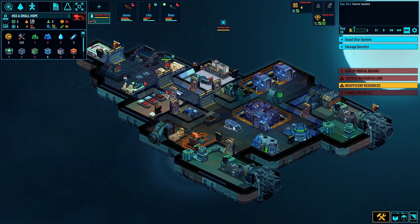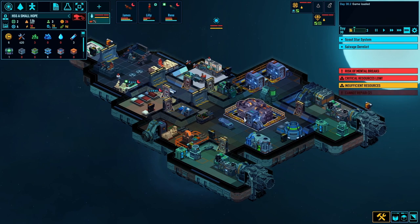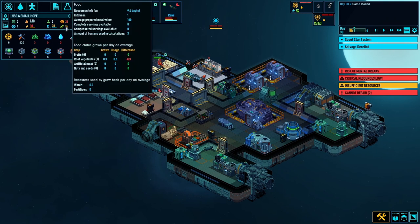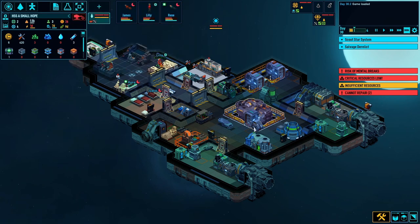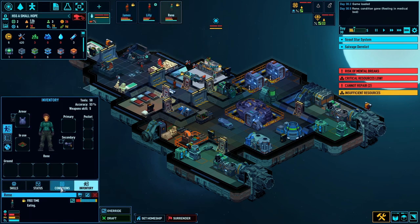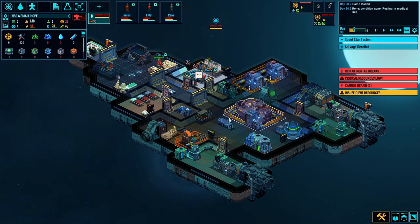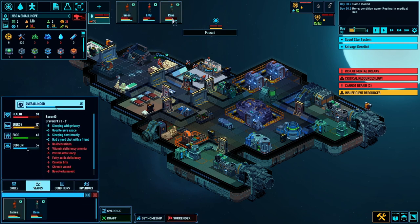We're looking at 1.5 days on energy, 9 days of food left, and overall happiness is 26. We're on the verge of a mental breakdown - overall mood is on zero which is not good. There was a breakfast and a little chit chat, so let's draft them onto the ship.